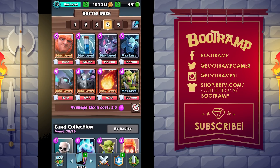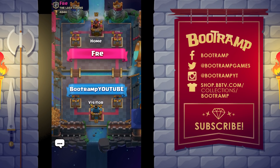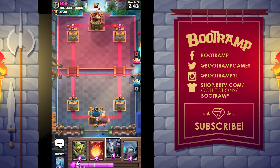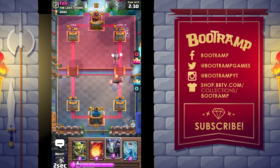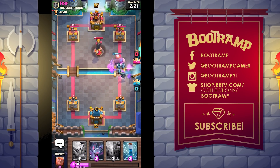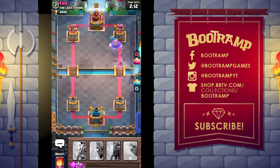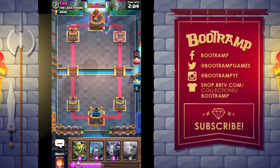We're changing decks because there's a super magical chest on the next win. Let me drop the giant — let's go! A fireball would kill that ice wizard, maybe I'll drop it or ignore it. Going ahead and dropping the mini package — sure let's go for it! That's a worthy fireball right there. We got a zap for the inferno tower, and we're dropping the bomb — giant and mini package with bats together.